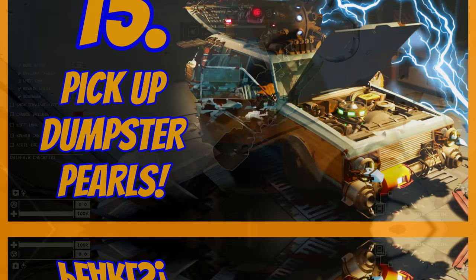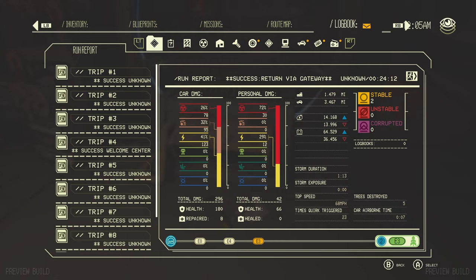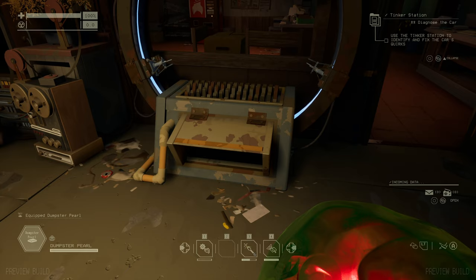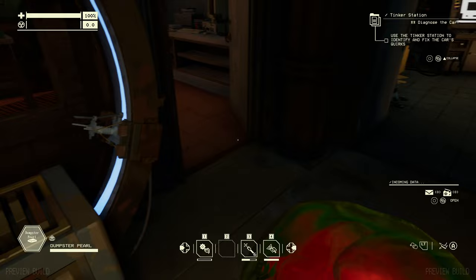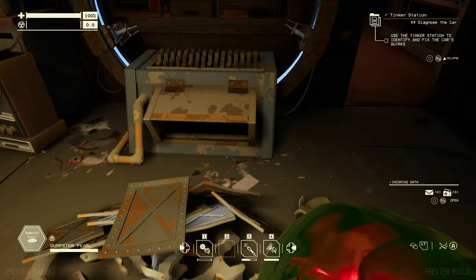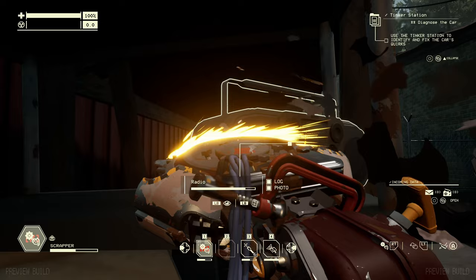Here's something you might find out and about: these are called dumpster pearls. You need a matter deconstructor — which you can build using the fabricator — to unlock the goodies inside. They're compact bits of junk that you just deconstruct. Pop one in your hands and dump it in the matter deconstructor, and you get all sorts of goodies out: a nice wadge of scrap, steel sheets, and more. You can keep feeding them in one after another. Also, don't forget the electronics on the side of the broken-down car in the garage — very easy to miss but very useful early on.